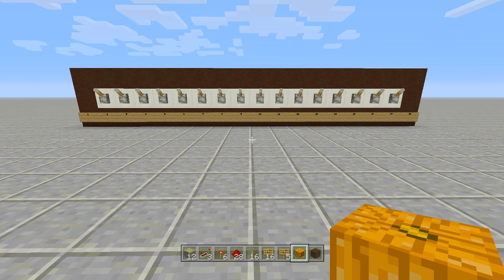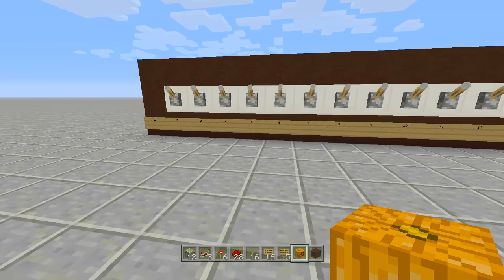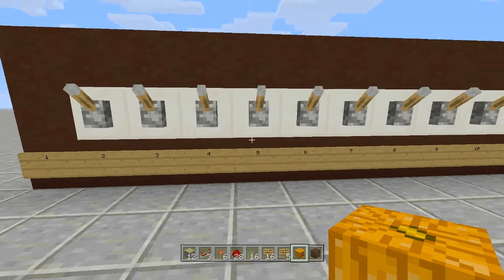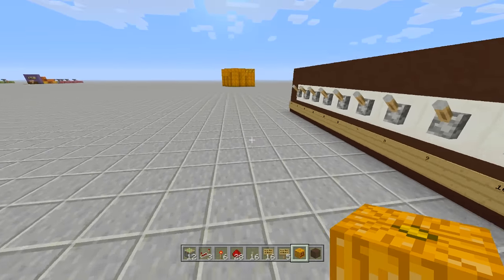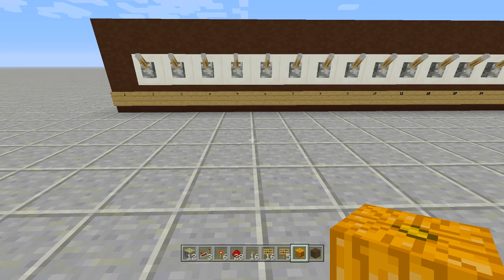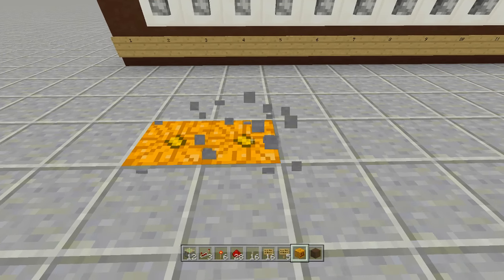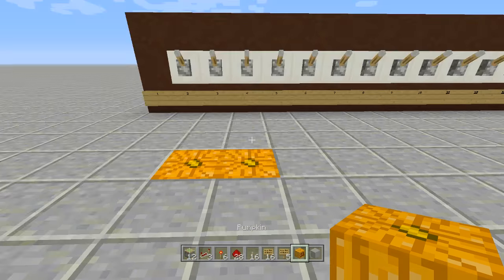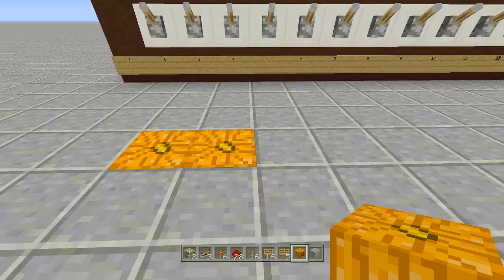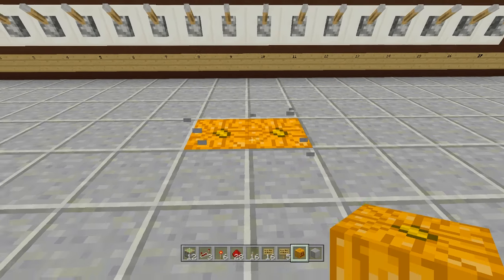Now set up the distance from the levers with two blocks so you can wear a pumpkin and figure out where your combination positions will be. The positions are going to be at 3-4, 9-10, and 15-16. The easy rule: skip number 2, come out four blocks and place two blocks at positions 3 and 4. Then count over five numbers - that's where the next two blocks go, at 9 and 10.